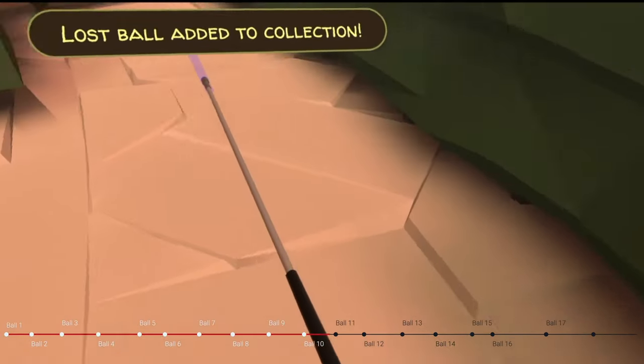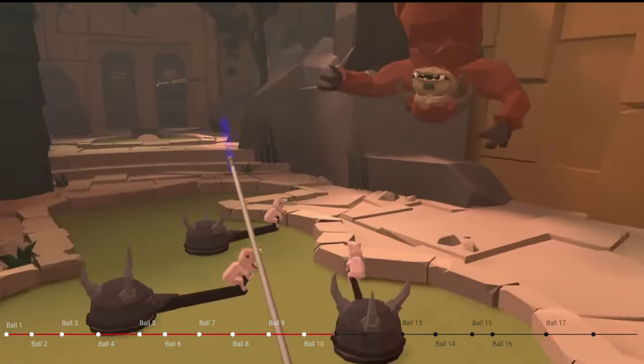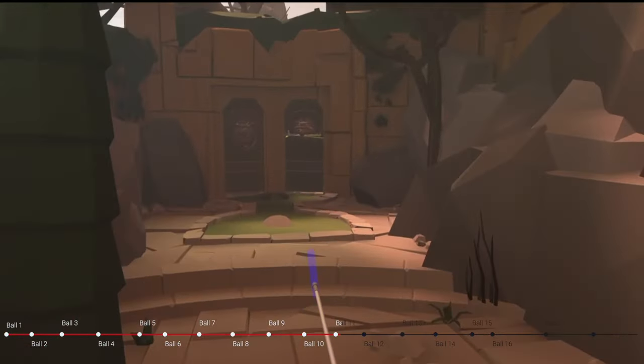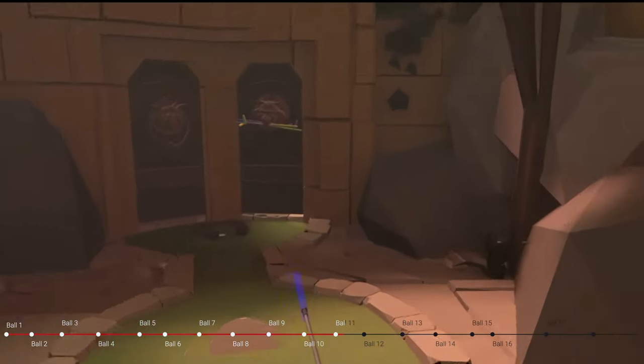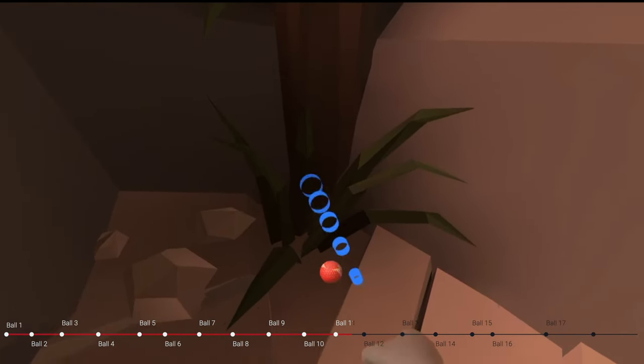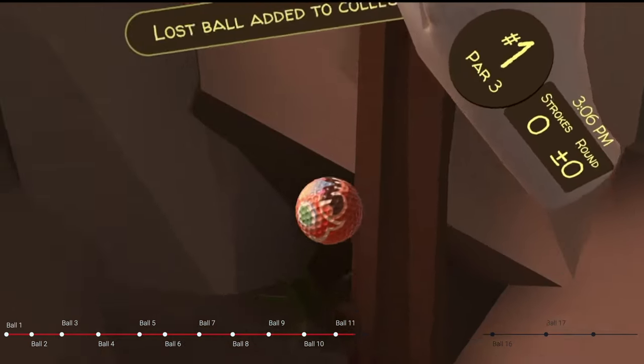I'm going to turn around to my left here and go to hole number 11. Right to the right of the doors, there's a tree. I'm going to go to the bottom of that tree, where you'll find ball number 11. That guy might look familiar.